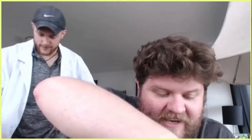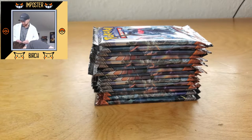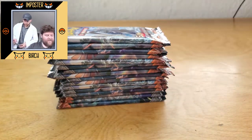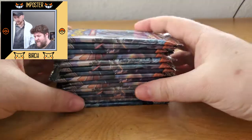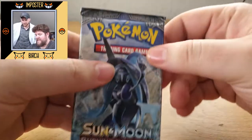We got an extra pack of cards in here! Dude, we got an extra pack — that's really awesome. Look at all those beauties. So what we're going to do is a regular opening — there's the entire beautiful stack. We're going to go through this entire set today. Sycamore is going to be joining me, so let's put this off to the side and get into the opening. Look at that package art. Tapufini is absolutely amazing.